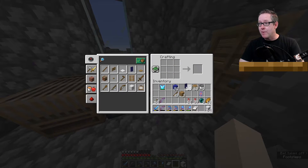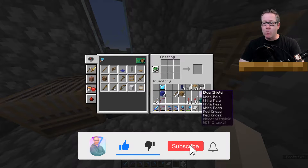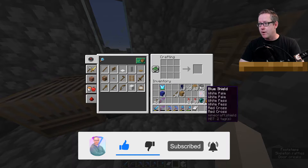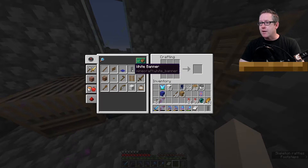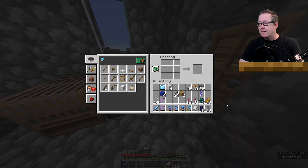And then we have a blue banner. I'm going to make loads — so let's just make loads. There we go, I have ten blue banners. I'm going to make white banners as well because we're going to make two alternatives for this one. So let's make white banners: six white wool like this with a stick. And there we go — white banners. I am going to make as many as possible. Ten white and ten blue banners.